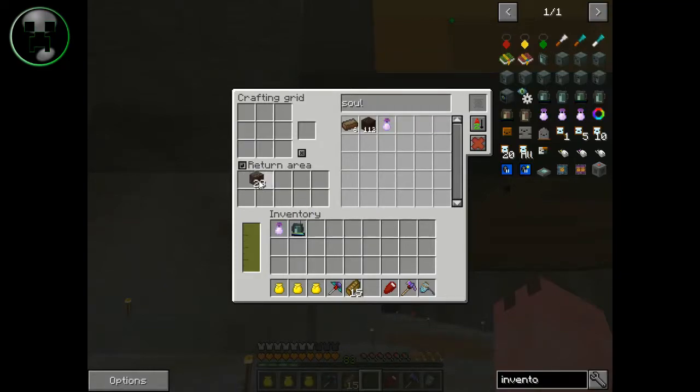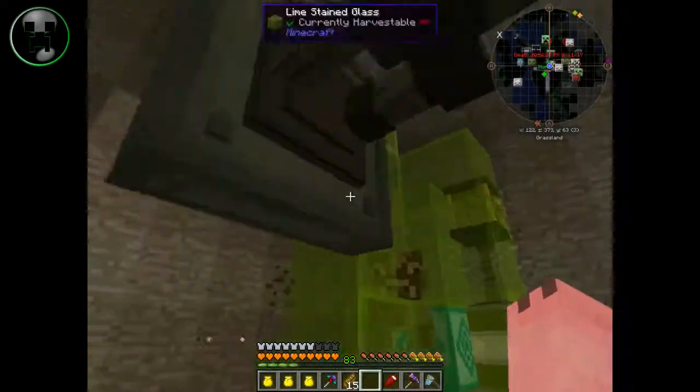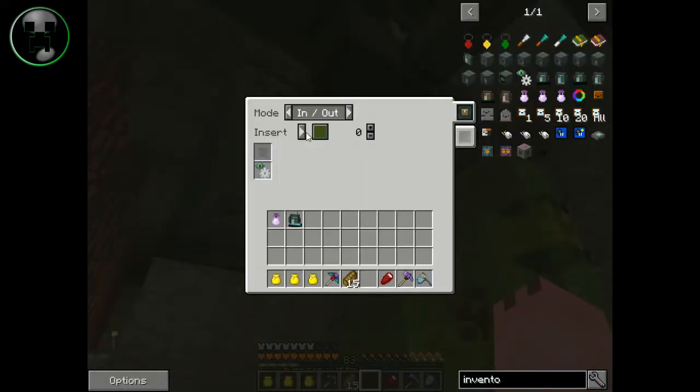Because that makes it so whenever I put some soul sand in, it would be much slower without the upgrades — but with them, that almost pulled it instantly. Let me just put two stacks of soul stone there. See, it's really fast. Without the upgrades, let me show you — it's going to be really slow.